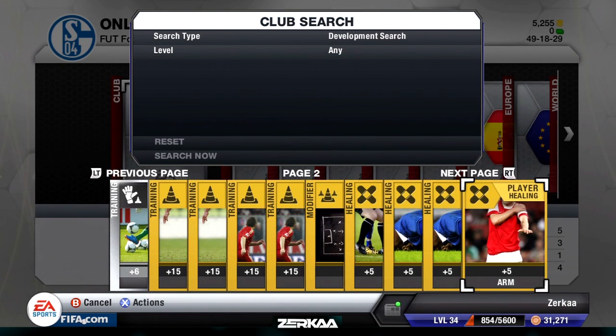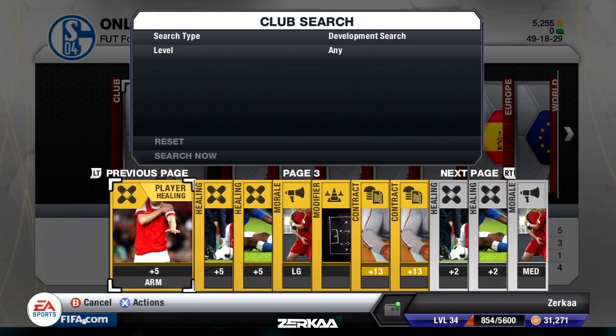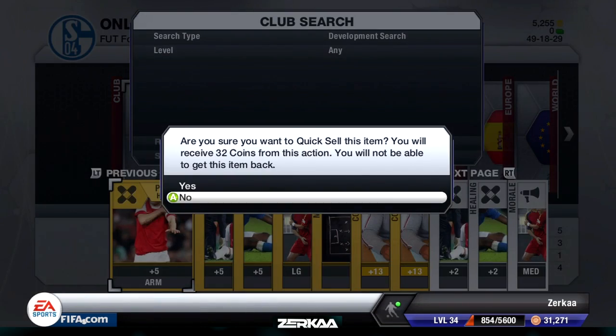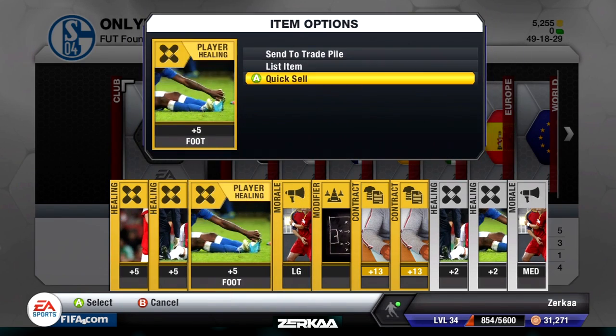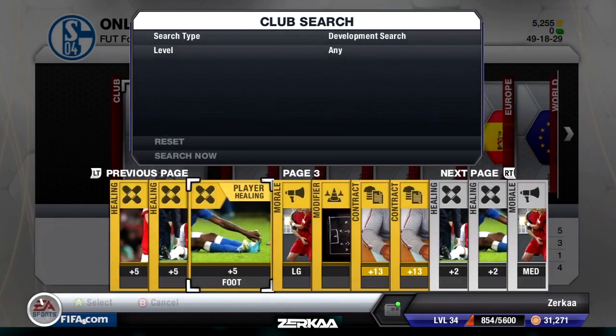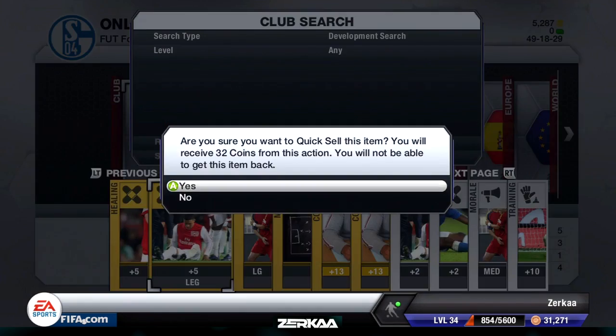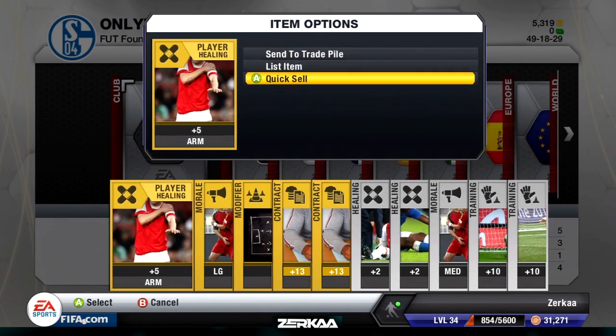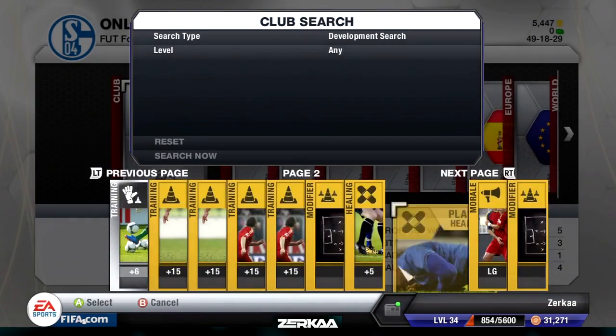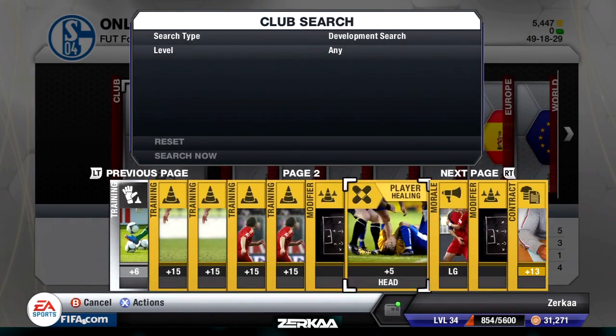They don't quick-sell for anything much, but maybe it's worth quick-selling them since I've never had a player injured. I'll just quick-sell these — it's only 32 coins each, but if I've got around 10 of them that's still a nice 320 coins, which helps us on our way.